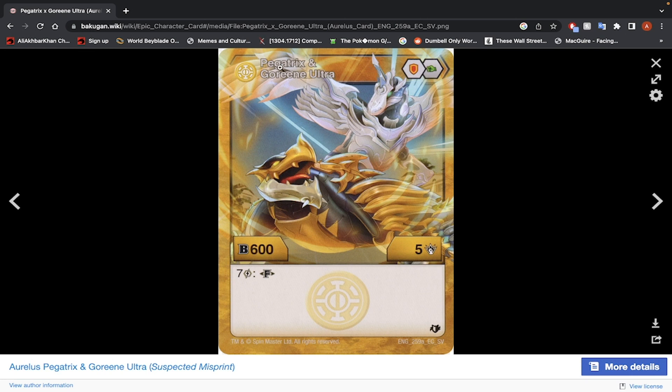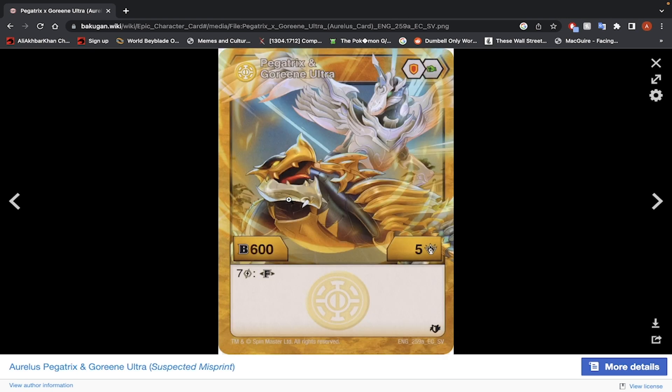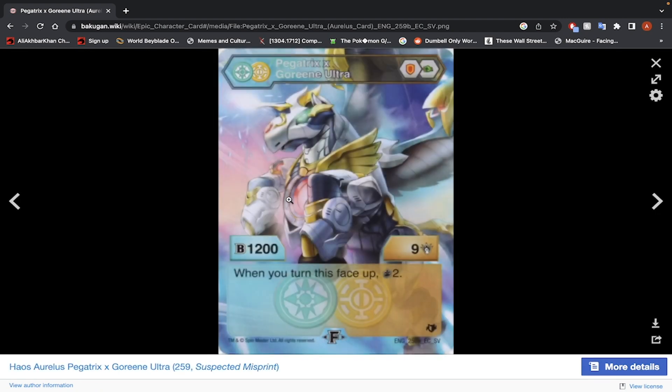Pegatrix and Goreean Ultra — Shield Core and Green Fist, 600 B-Power, 5 damage, 7 energy to fuse. Fused stats: 1200 B-Power, 9 damage. When you turn this face up, you draw 2 cards. The damage is high — you can get 1700 B-Power or 14 damage. You probably want to go for 1700 B-Power. 7 energy is a lot, and it is an Aurelis Bakugan. Once you evolve it will be decent. I'm going to give this a weak yes.